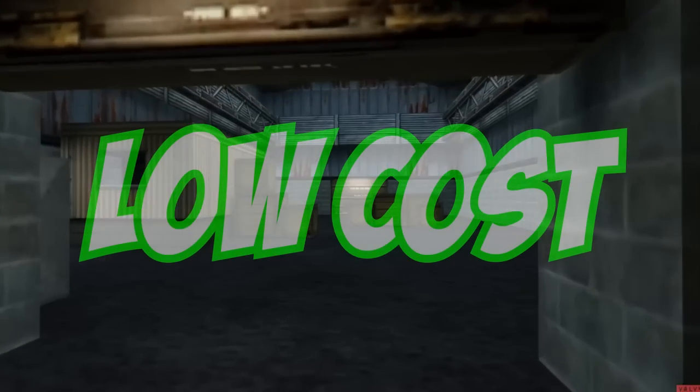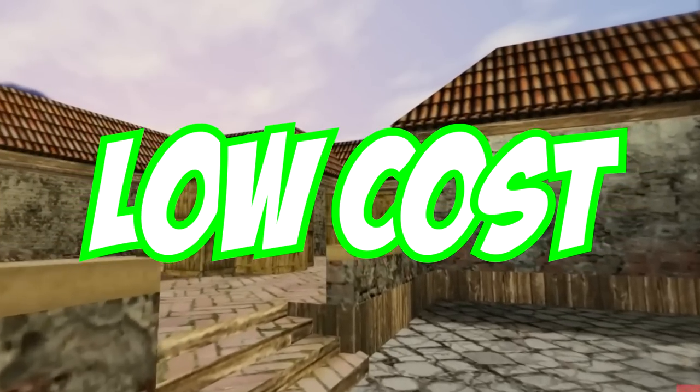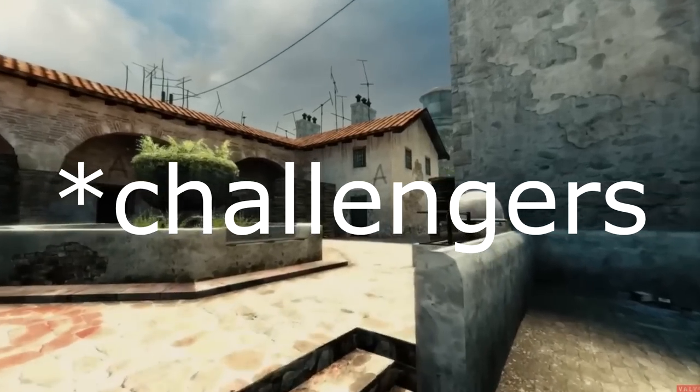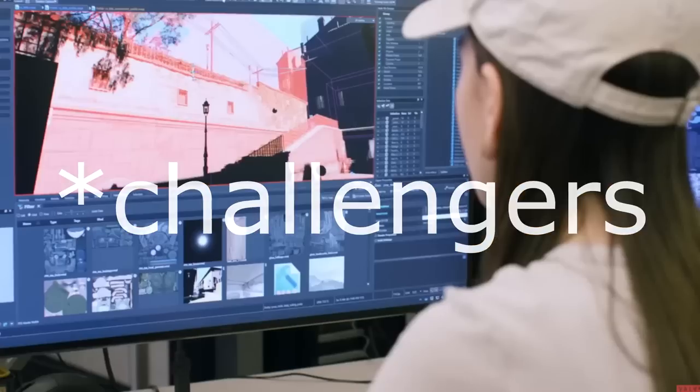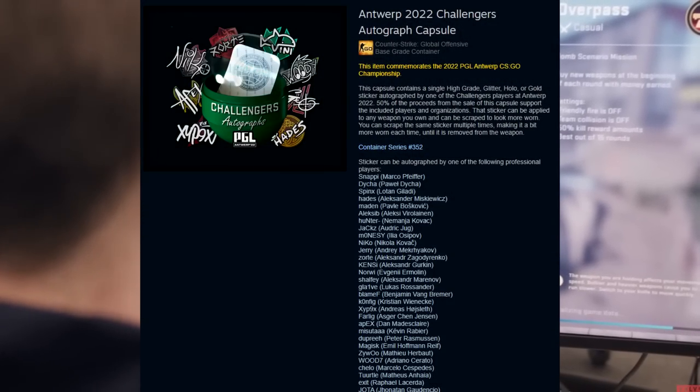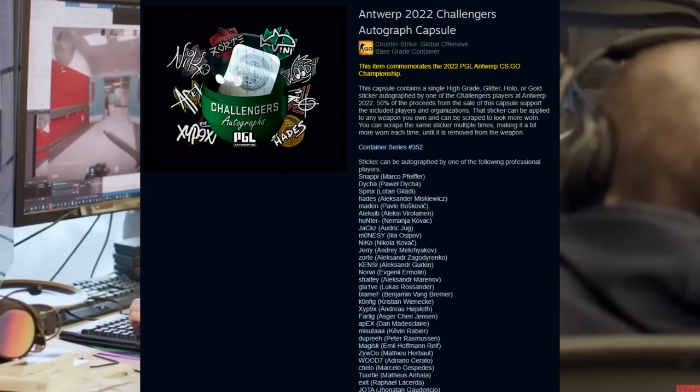Alrighty, so starting at the low end, this is going to be stuff that has a very cheap entry point. The first thing I want to talk about here is some papers from the Antwerp Contenders capsule. There's a lot of good signatures here and they're actually really cheap all things considered. When you compare them to some of the Rio papers, they're actually a lot cheaper despite a lot of them looking a lot better.